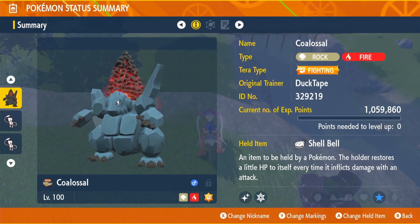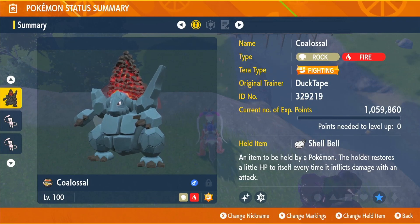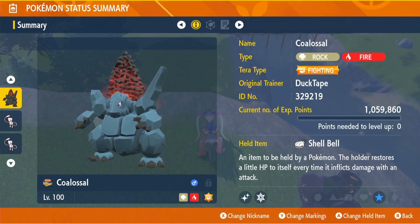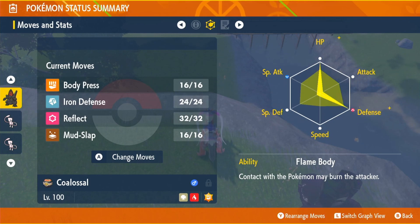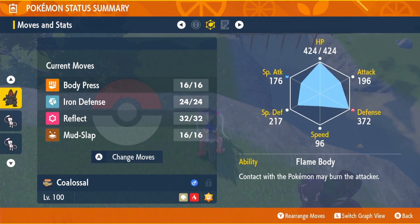It's going to be the Shell Bell, which you can get from the Levincia deli bro shop. This will restore health throughout the entire raid — 12.5% of damage we deal comes back to us as health. EVs are going into HP and defense.